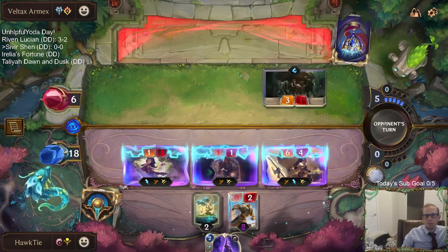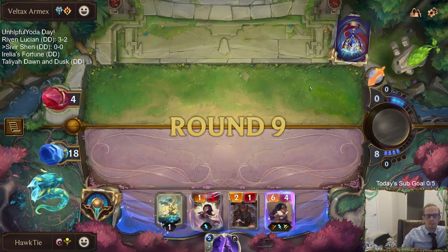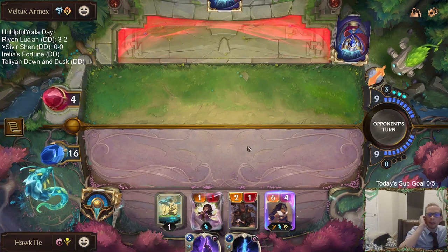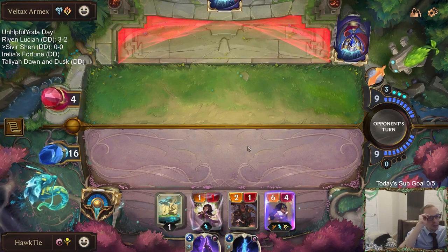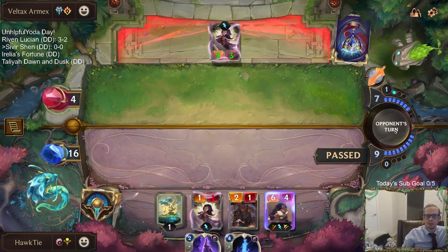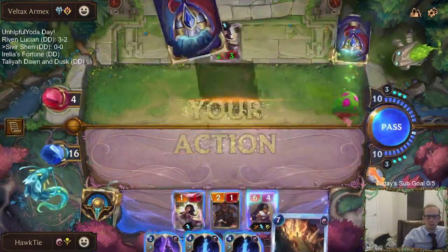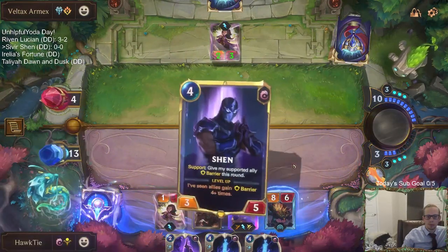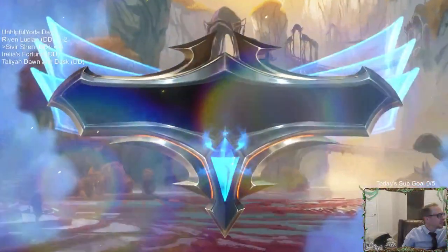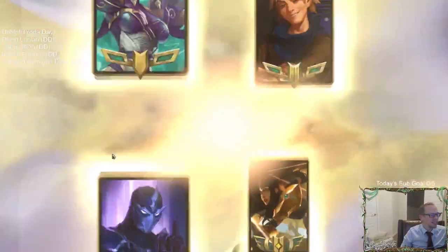They have to block Sivir, they take two, down to four. We're hoping Sivir can finish this out. Love to give everything life steal. It's all about Sejuani — with Sejuani they have a chance, without probably no chance. Ionia/Shurima doesn't really feel fair, especially with Sivir. It just does not feel fair.